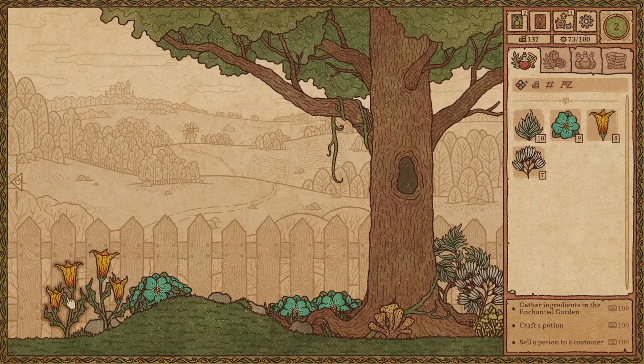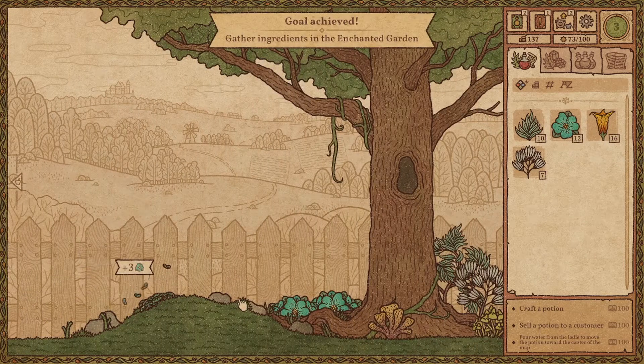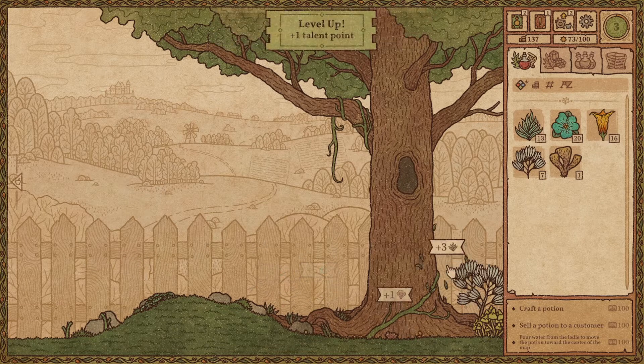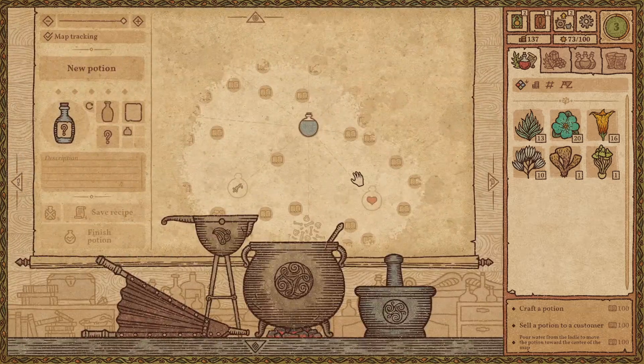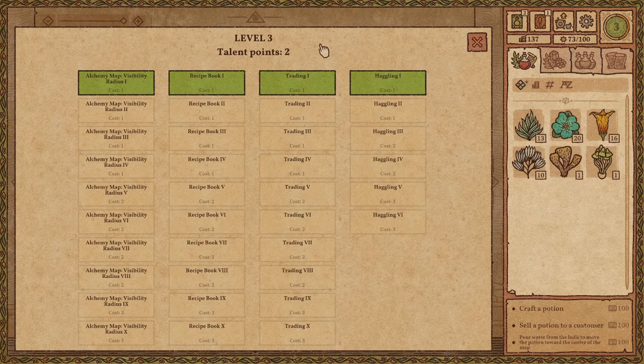Let's go for ingredients because we have a new day. We have plenty of them. Very good. And we get a level — we're going to spend the level point. We have two talent points and we can expand them for interesting things.